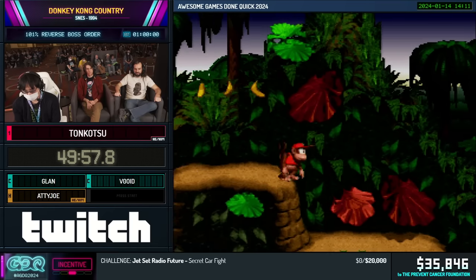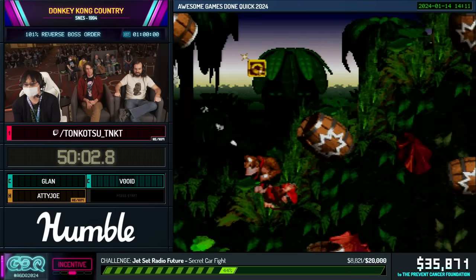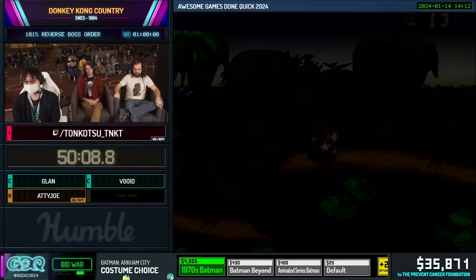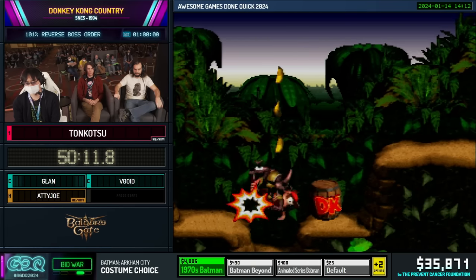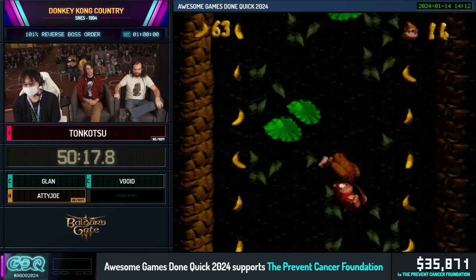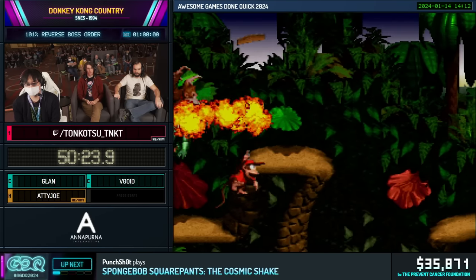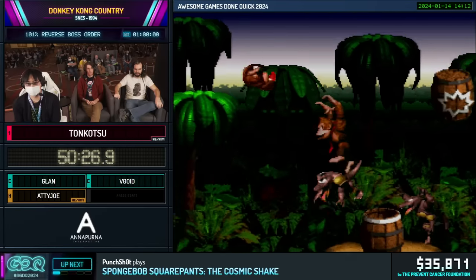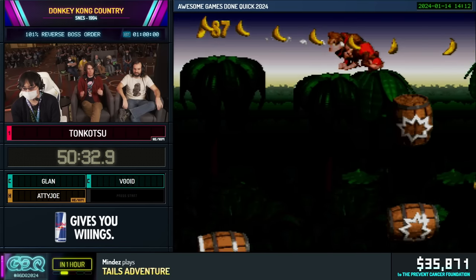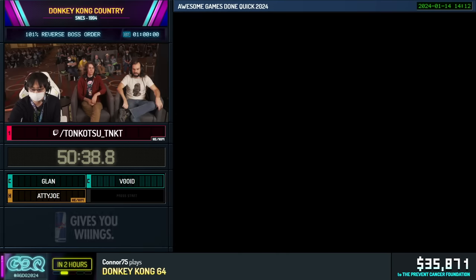Another shortcut barrel saves a bunch of time. Now we're doing a little bit of an alternate route instead of grabbing yet another shortcut barrel to get this bonus. There will be one more bonus here — the last bonus in the run. He'll try to do a barrel boost here — this one will be frame-perfect though. That's okay, bounce off the guy to get back up here. From there we only have the last boss, which is the first boss, and then K. Rool, which is actually the last boss.